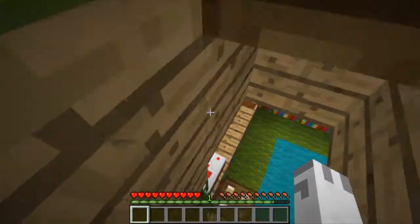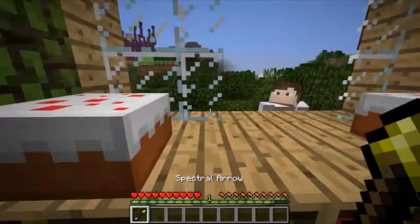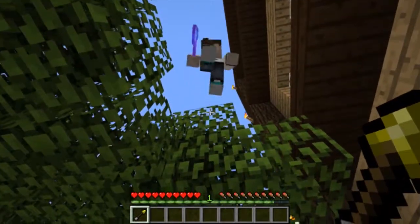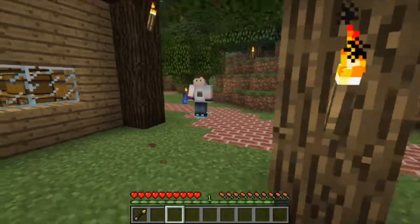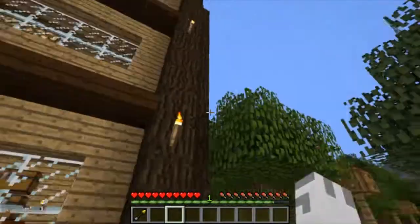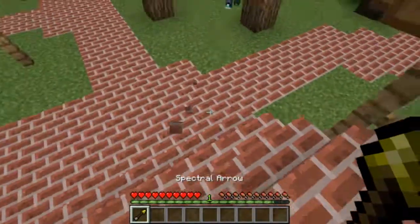We've got a hostile. Today we are going to be joined by the wonderful Bluey, and Bluey is being very scary. He's got an axe and everything — I don't trust this guy. Look, he's shooting my trees and everything. Where'd that arrow actually go? It doesn't matter. Thanks for the spectral arrow, I'll use it well.